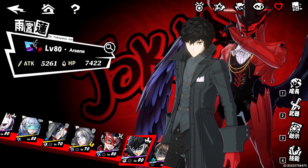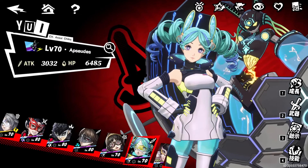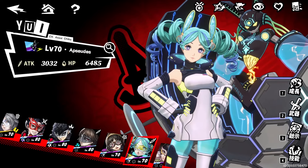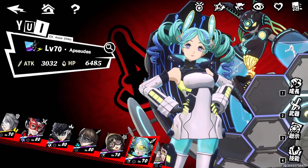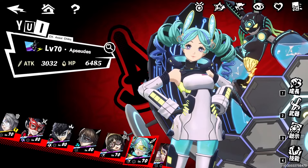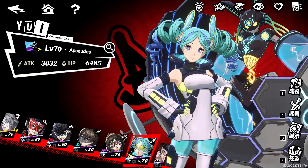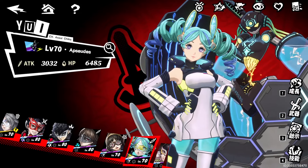Looking at the Electric team, you would definitely want to use Yui as your main DPS. Without a doubt, she's amazing for beginners and veterans alike. This character will also be getting a rerun eventually. She takes low investment and gives a ton in return. You don't need her five-star, making her a really good character to have as a beginner. She's probably one of the most top-tier units in this game, alongside Yusuke, Makoto, and others.